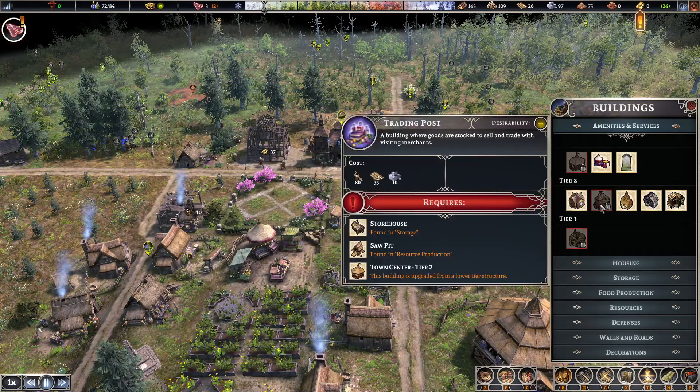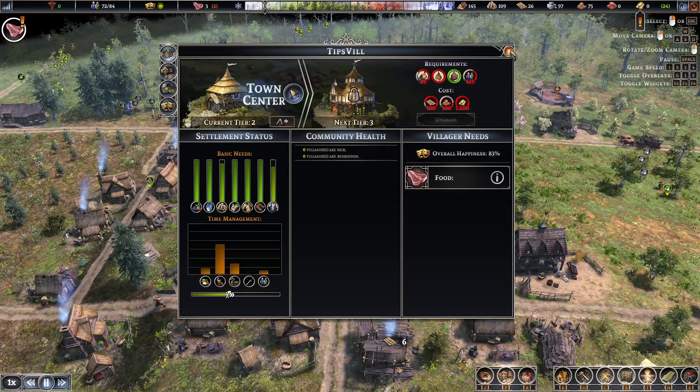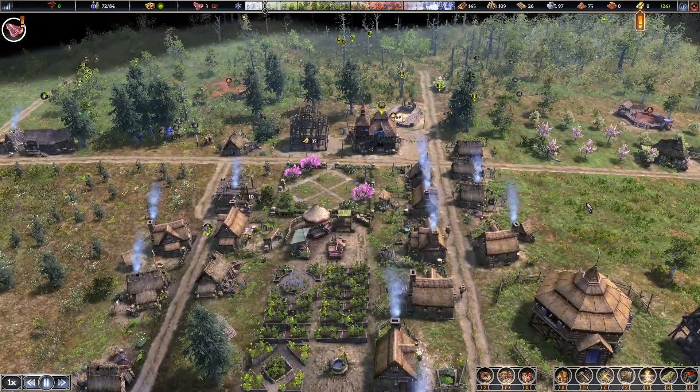To get the trading post — where is it? I think it's in Amenities. Yes, there it is — Amenities, right there. It's tier two, so you have to get to tier two in your town center in order to build it.